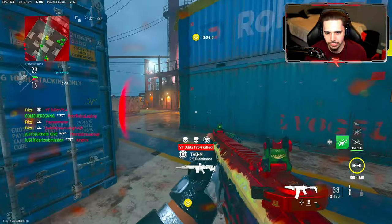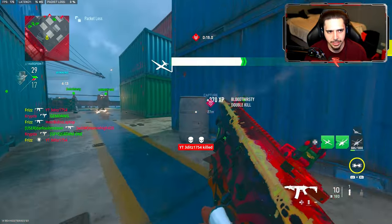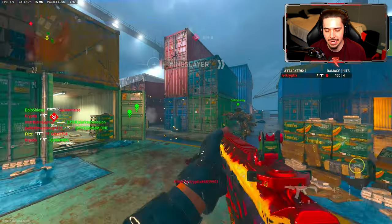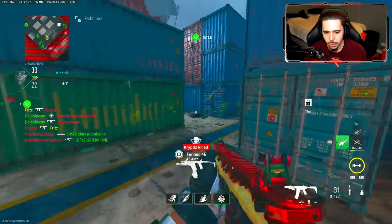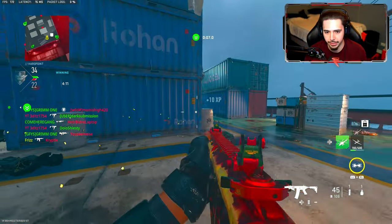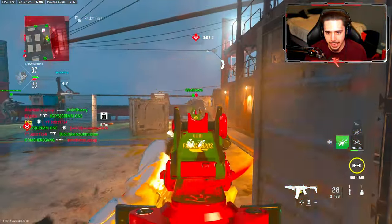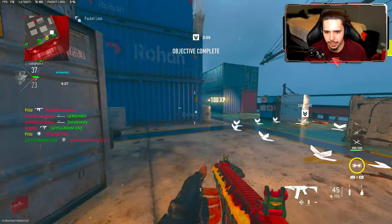Why is everyone laying down? I know it's a prone challenge for one of the new sniper camos, but what the heck. This guy's in my face and I'm literally just losing every gunfight. I'm going to try to get myself an MGB nuke — that's why I decided to play shipment, because of that little rant I just gave you. The maps are playing so bad. My teammates are barely playing and I think that's also my problem right now.